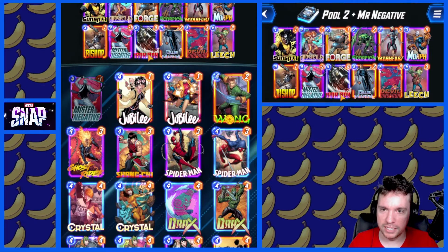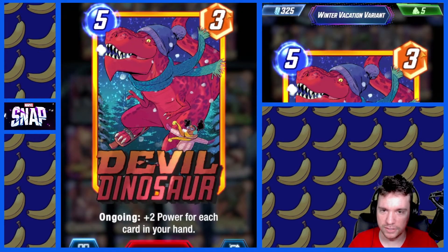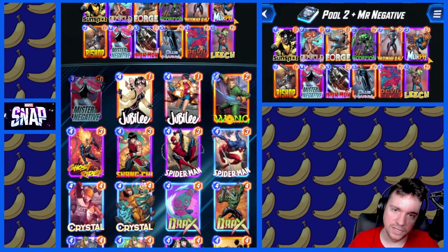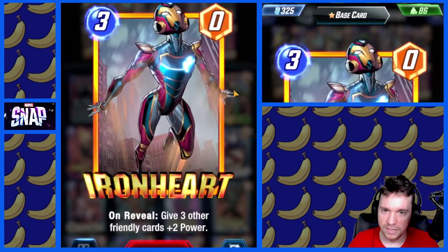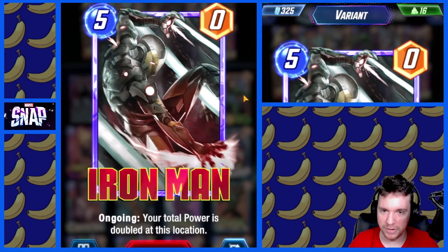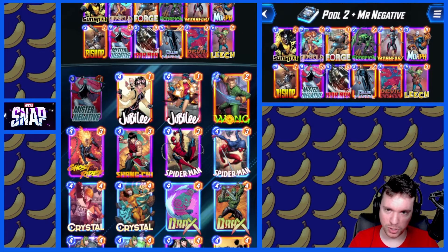We are playing some mainstays in Pool 2 and 1 with Angela and Bishop. To back her up, we have Devil Dinosaur, who gets very large when it's a 3-cost, 5-power thing that still gets this buff. We have Leech to disrupt our opponent, Morph to steal some of their Pool 3 cards since we only have one, Ironheart as a cheap buff or board card, Iron Man as a cheap buff location card, and Blue Marvel pumps everything. Just some good cards — Forge is here too.